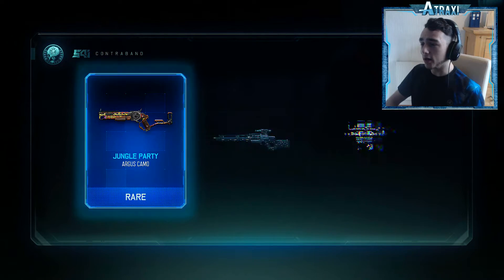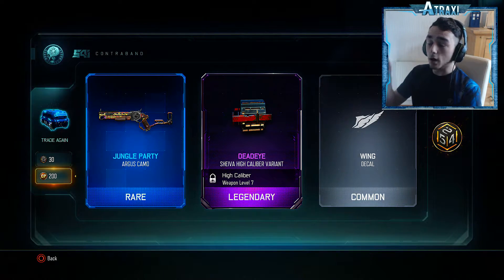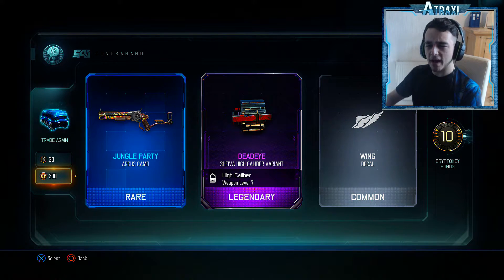Jungle Party Argus camo, Dead Eye, Shiva, high calibre bearings. At the moment I'm absolutely loving the Shiva — when I played the beta and when I was playing it on Xbox One, since I'm playing it on PS4 now, I didn't like the Shiva at all. But I unlocked it the other day and I'm absolutely loving the weapon, it is so so good, I think it's probably one of my favourite weapons in Black Ops 3 at the moment.